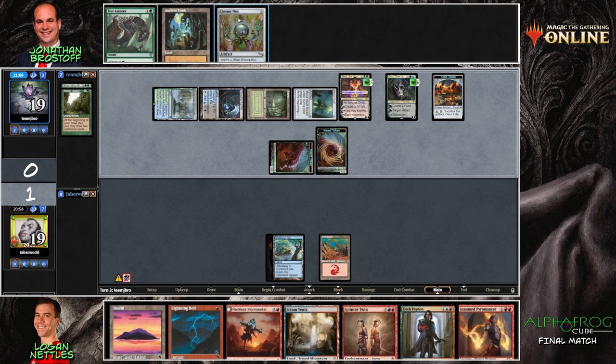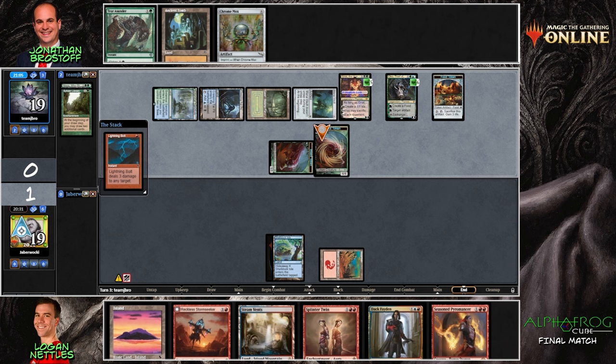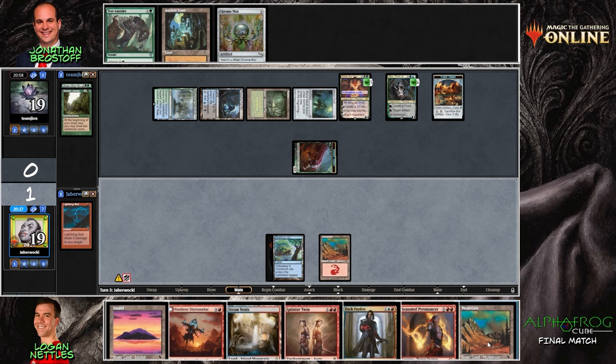Reckless Stormseeker — you referenced this in your article. It creates a situation on board where you can put an unpredictable amount of haste power into play, which gives you a lot of options in how you play and puts a lot of pressure on your opponent because they don't know exactly what's going to happen. It's a reasonable three-drop otherwise — it's pretty much filler, but it fills its role nicely.